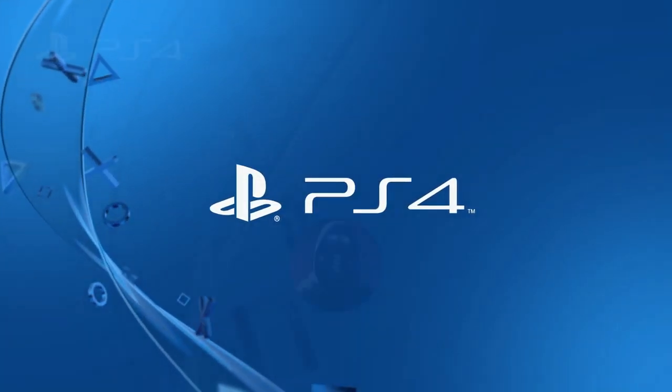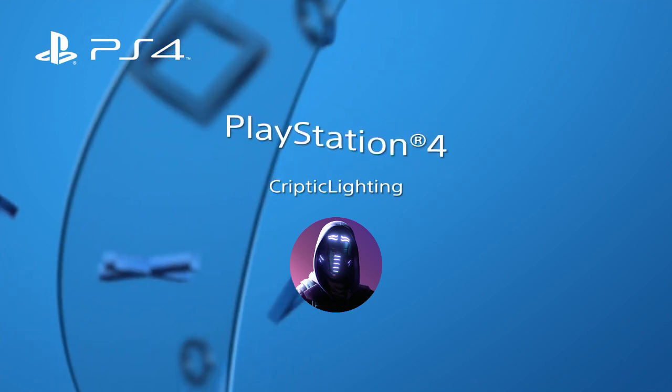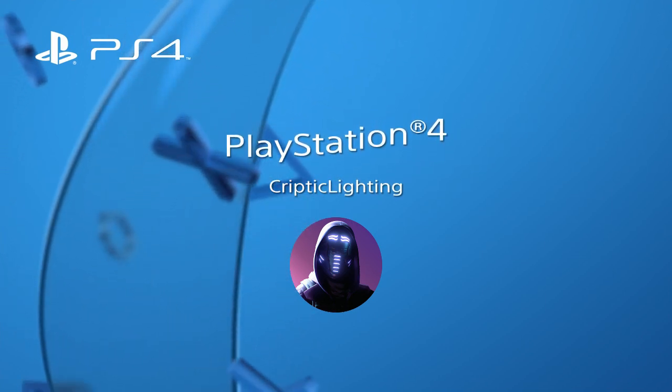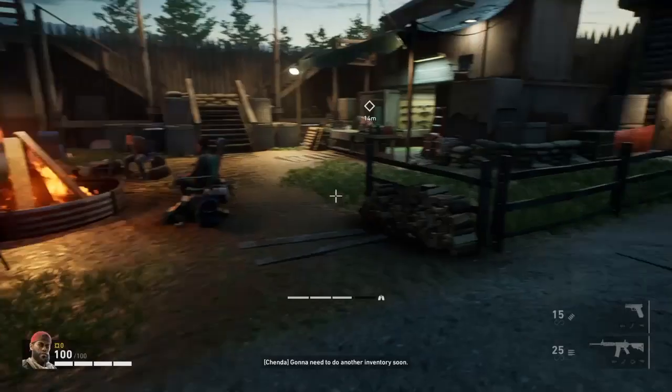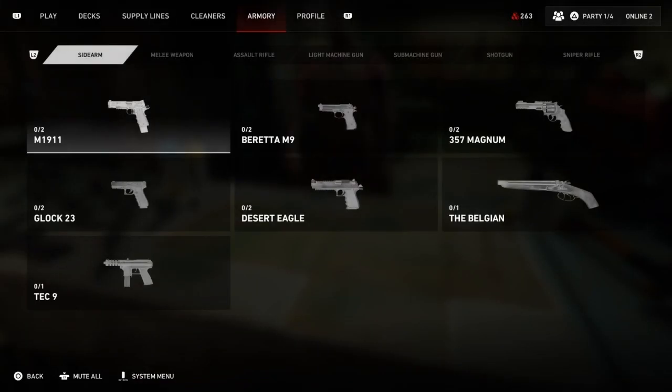This is Cryptic Lightning back with another video. In this video I'll be showing you how to unlock all gold skin weapons for Back 4 Blood. There is the Desert Eagle, the Carbine, and the AK-47.